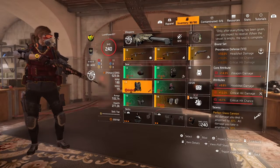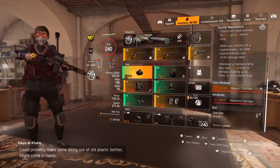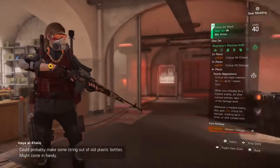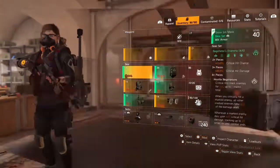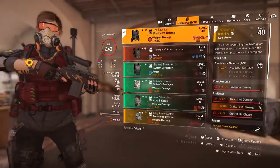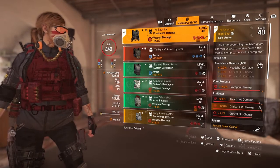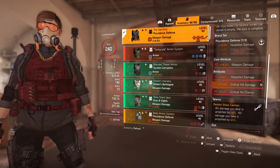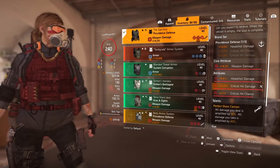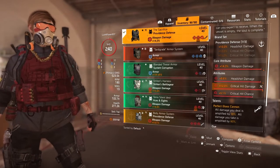Let's get into the stats. We got 15% weapon damage, 8.7% headshot damage, and — it glitches out on the Negotiators — but it's 5.4% critical hit chance. We got the Sacrifice chest piece — Providence Defense. One piece gives you 10% headshot damage. We got 14.3% weapon damage, 9.6% headshot damage, 12% critical hit damage, and 5.1% critical hit chance.